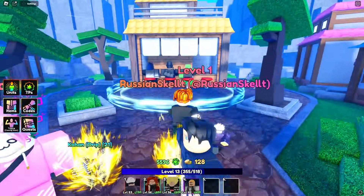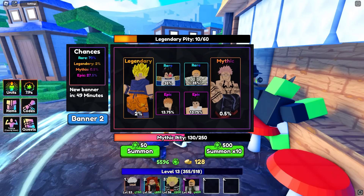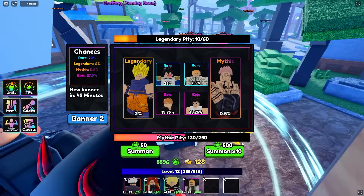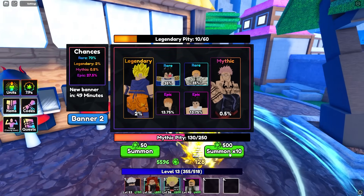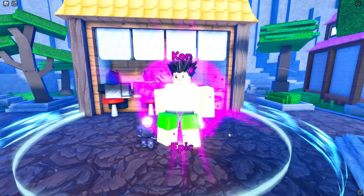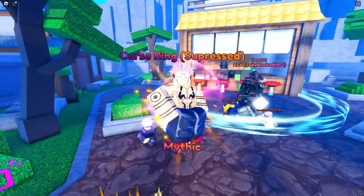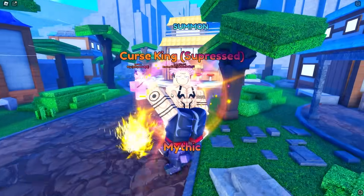We're back and going straight for it — Sakuna is in the banner. I'm so close to my mythical pity. I think I might need one more summon. Let's do some summons and there we go — we managed to get Sakuna! That is perfect, and we got him so quickly, which is amazing.